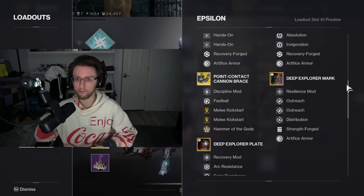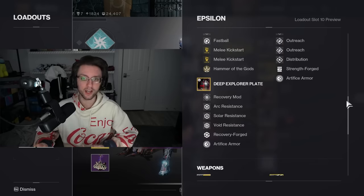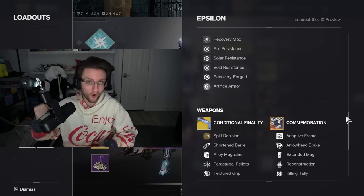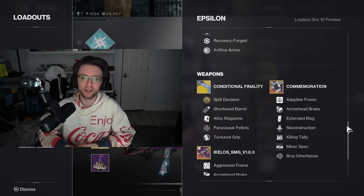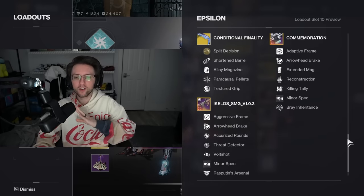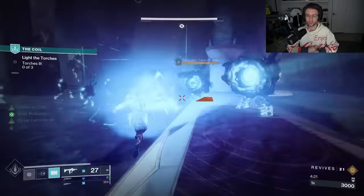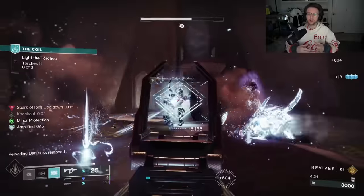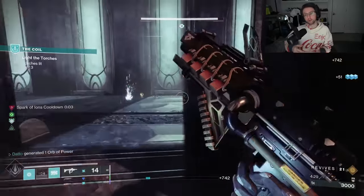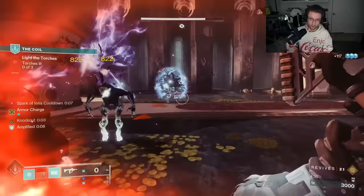You do a big punch, you get back as much melee energy as possible for another punch, and then you use your guns in the meantime. It's just a matter of what flavor do you want your punch — do you want it arc, do you want it solar? I like Point Contact because it's incredibly forgiving. You can completely whiff a melee, but if there's still some amount of enemies nearby, you're still gonna AOE some stuff around you. I also like doing a big punch less often versus many smaller punches more often.